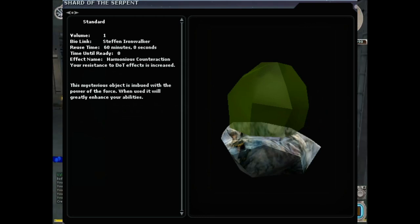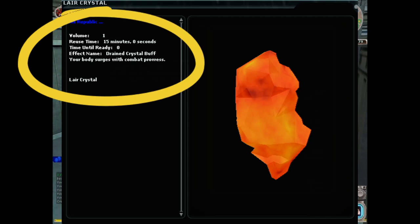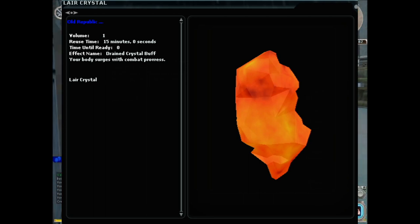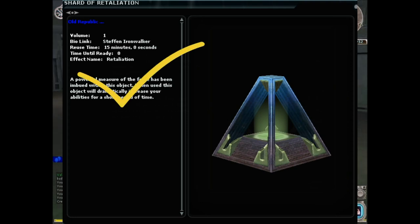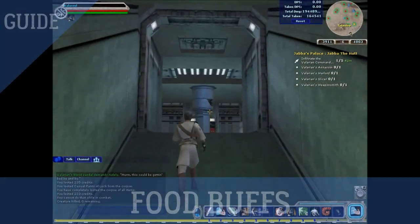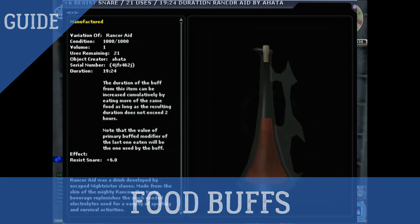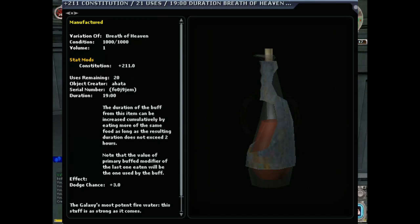The Shard of the Serpent provides resistance to damage-over-time effects, plus 75 Constitution, plus 50 Luck, plus 50 critical chance, plus 10% damage output, and plus 5% glancing blow increase. The Shard of Retaliation gives Constitution plus 200, Luck plus 200, and Agility plus 200 — it's a quick burst item. The Sprint Stem is not 100% necessary but very valuable, allowing you to run at a speed similar to Force Run for about a minute, very useful in PvP. For food buffs, Rancor Aid gives plus 6 resist to snare — obviously important in PvP — and Breath of Heaven gives plus 211 Constitution and plus 3 dodge chance.